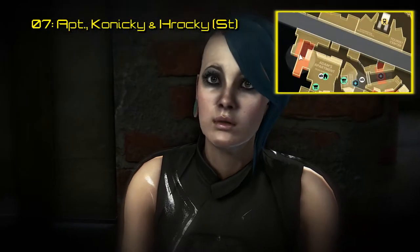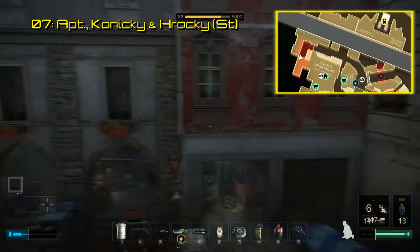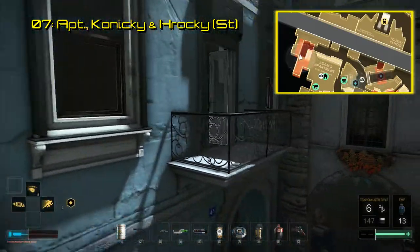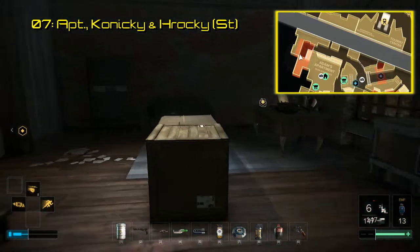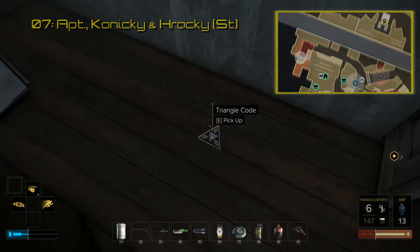The seventh triangle code can be found out back behind Adam Jensen's apartment building in the Kroniki and Rikki toy shop within Melina's apartment. Not far from Melina is a fridge, and underneath the fridge is the triangle code. This triangle code links to a hidden audio file where the developers talk about creating side quests.